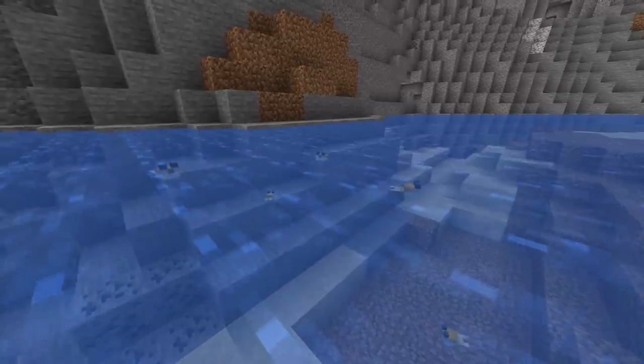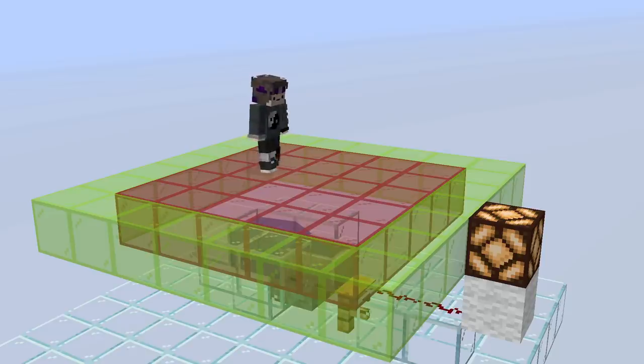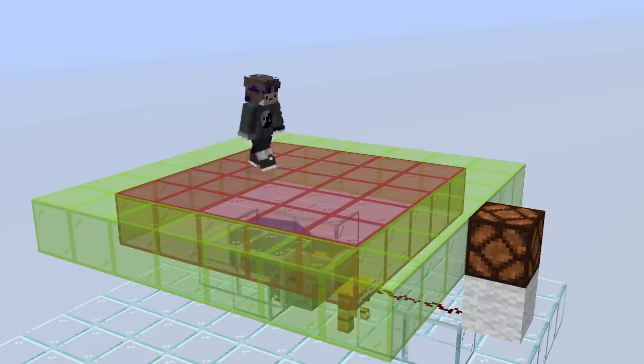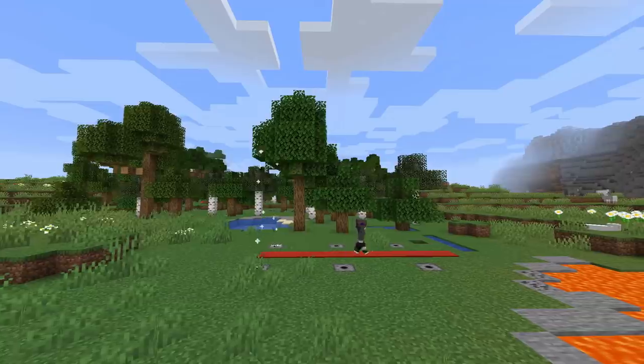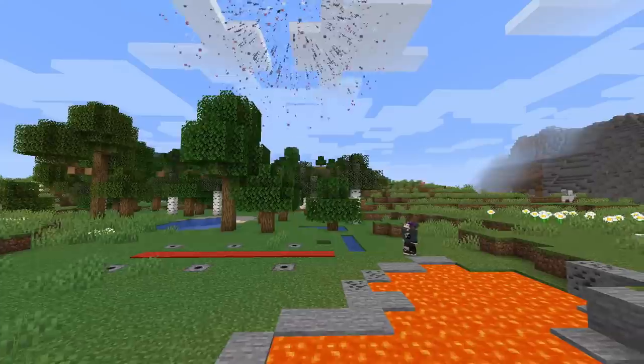Number 14. Remember the bunny trick from before? Here's the evolved version of that. If you set up a pufferfish detector below the stage, walking anywhere near it will trigger a redstone output that you can make do whatever you'd like. Imagine how cool it'd be to finish off your magic show, walk off stage, and have some perfectly timed fireworks with a pufferfish controlling them. And the audience? They'll be none the wiser.